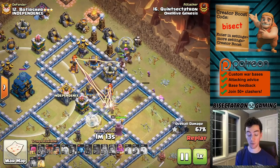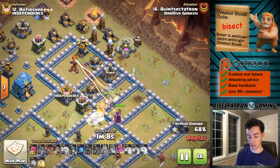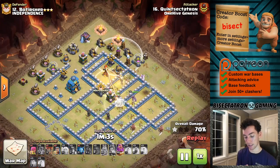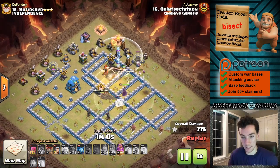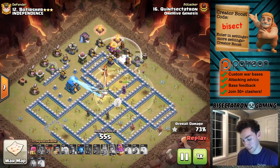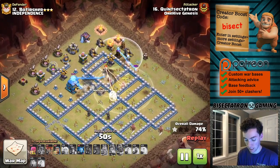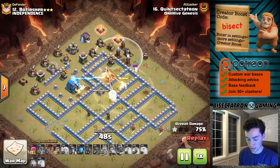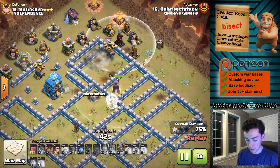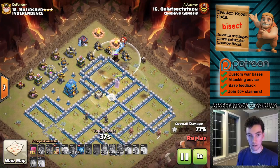Honestly, if I knew that Tesla farm was there, I would have brought all Valkyries. The reason I brought one Valkyrie was to help take out some of the trash and trigger some giant bombs perhaps, as the hogs moved along defenses. The Valks are not bad in the Siege Barracks to come out and clear stuff when funneling a hybrid attack. But in this case, we hit a few Spring Traps which definitely hurt - I think I lost six miners just in this ten-second period. As they hit another well-placed spring, I will give the base builder that - it was a well-placed spring.